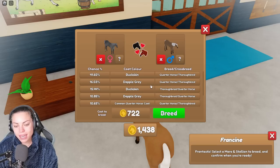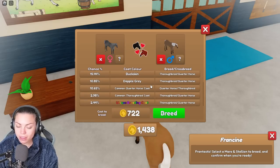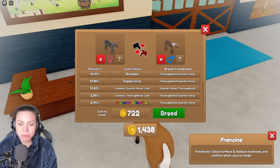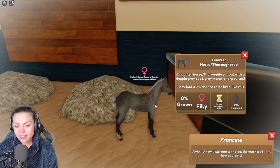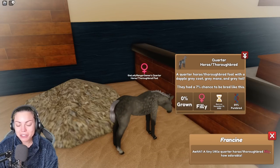I'd like to breed a dapple gray stallion, because then we can have round three — or the unique breeding coat, and then we're done. We'll see — are we going to breed the sooty buckskin? Let's see! Oh — is this...? Oh, it's a dapple gray, but it's a filly! Okay, I'm not going to complain — I love a filly.